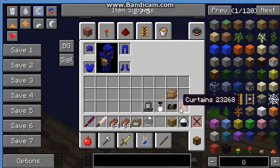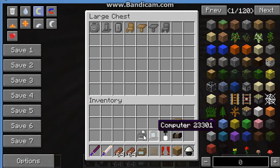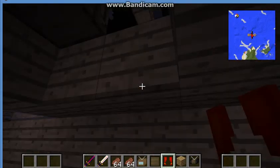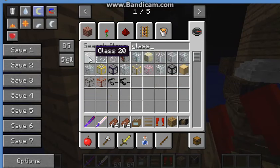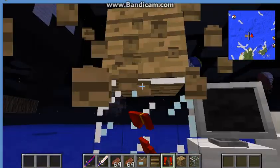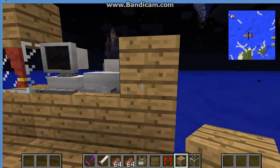I forgot something — the curtains, or I think they're called blinds. Let's put the finished stuff aside. If you want them on glass, you can place them there — but I couldn't place them at first. Here's how the blinds look. This is just a mod showcase, I'm not telling you how to build one.